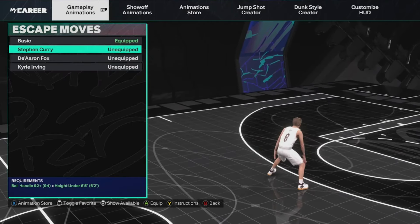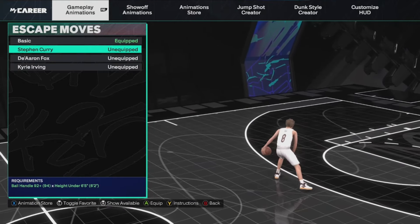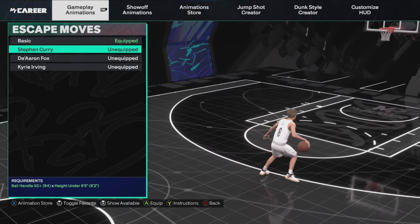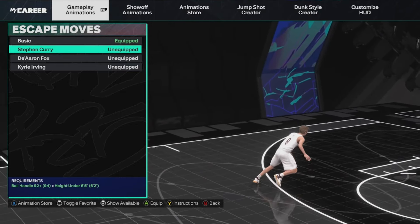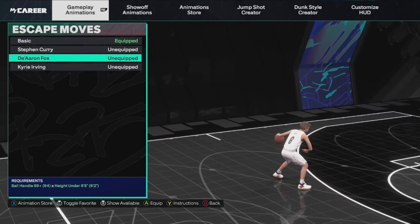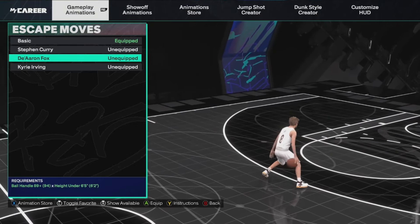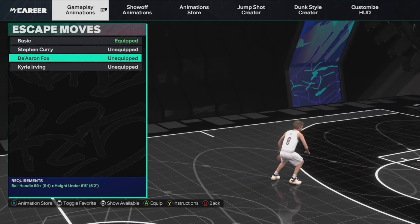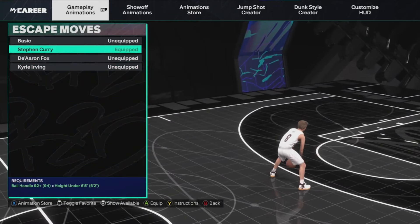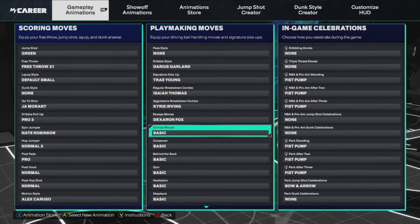For escape moves, y'all need to try out both options. Steph Curry is what I've been using to get a lot of crabs — when he does that little glitchy thing and you flick your stick to the right again while holding right trigger, it gives you that long draw crab. I get a lot of crabs with Steph Curry escape moves. De'Aaron Fox is a little bit faster, so it's more for comboing out of and getting those really fast quick stops off the crabs. Steph Curry is more guaranteed to get you more open; De'Aaron Fox is better if you're good with quick shooting.